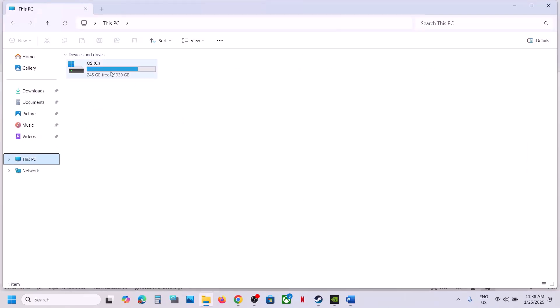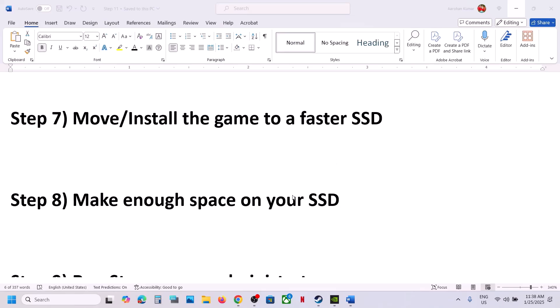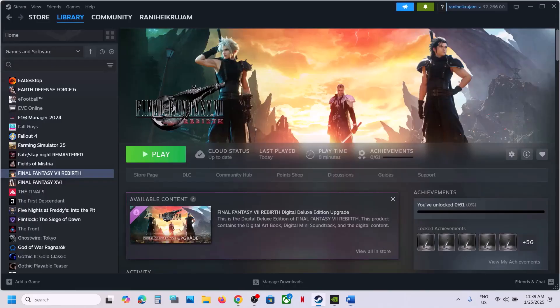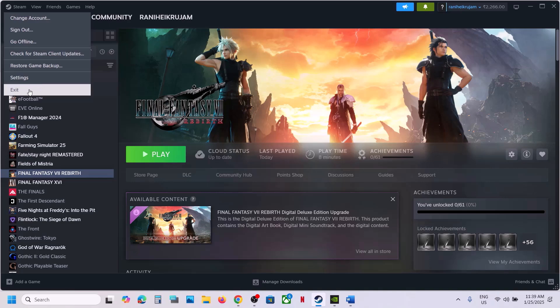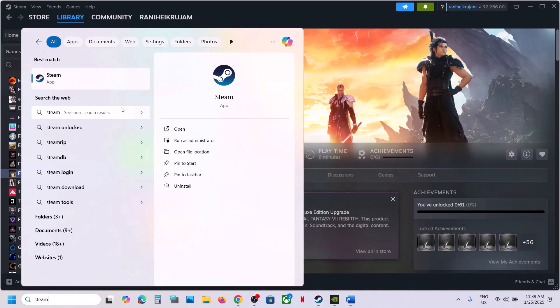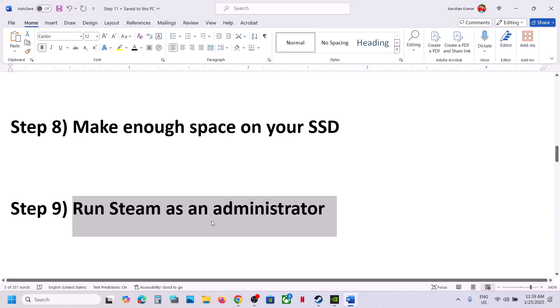The next step is to run Steam as an administrator. Close Steam by clicking Exit, then type 'Steam' in the Windows search box, right-click on Steam, and click 'Run as Administrator'. Then launch the game.